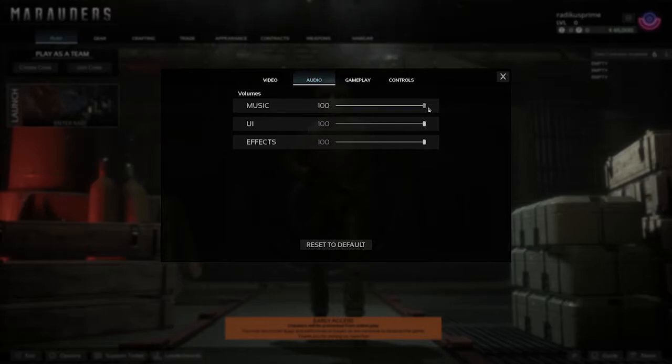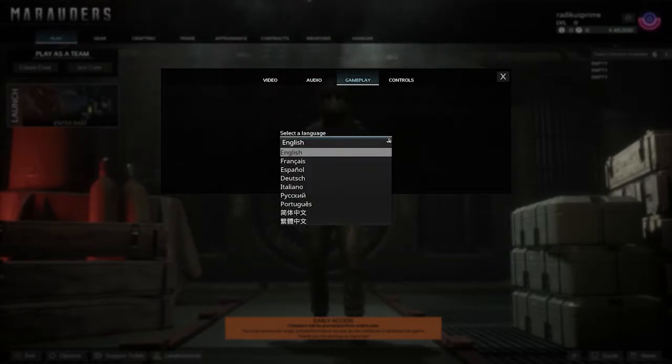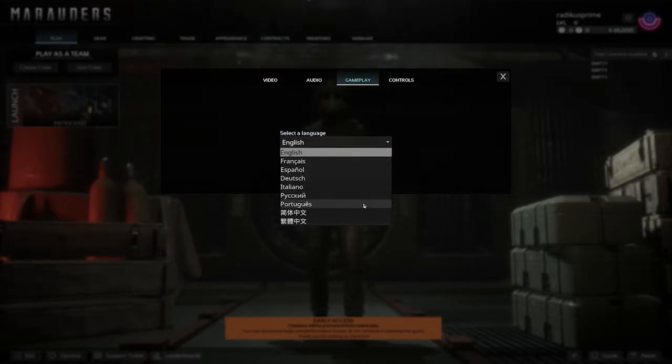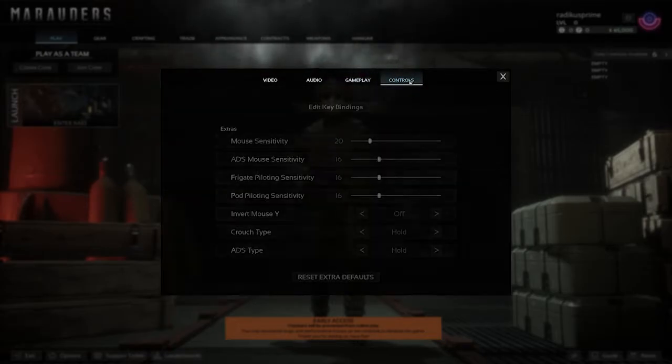In audio, we have music, UI, and effects — I'll drop music and UI down just a little. Under gameplay settings, the language defaults to English, but there's also French, Spanish, and a bunch of other languages available.